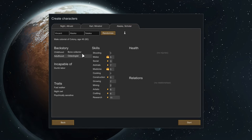And we have Alaska the osteologist. Look at Alaska's skills — Alaska is amazing. Wait, we have two people that can't haul? Well, at least you're smart, you're a bone collector. Fast walker, night owl, psychically sensitive. That's a lot of passion — you have passion for everything, Alaska.